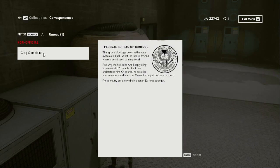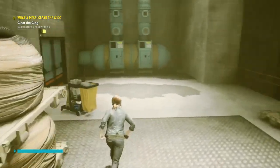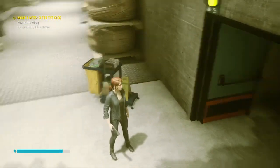Clogged complaint: 'That gross blockage down in the water systems is back. What the f*** is it and where does it keep coming from? And why the hell does Arty keep yelling nonsense at it — he acts like it can understand him. Of course, he acts like we can understand him too. Guess that's his brand of crazy. I'm gonna try out a new drain cleaner — extreme strength.'